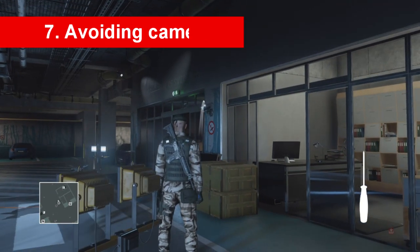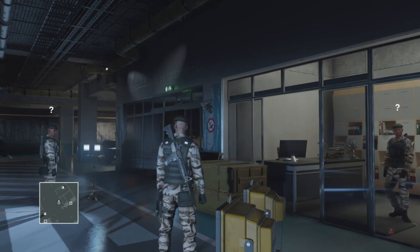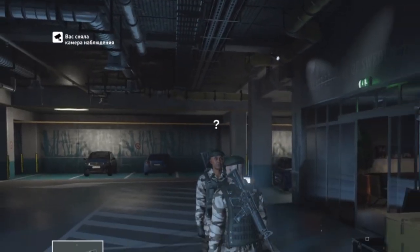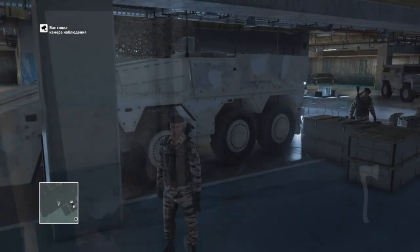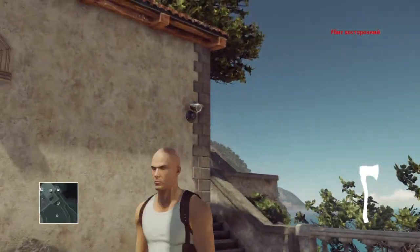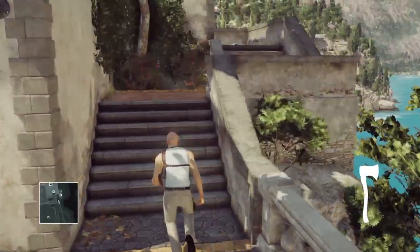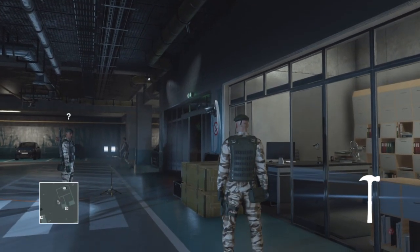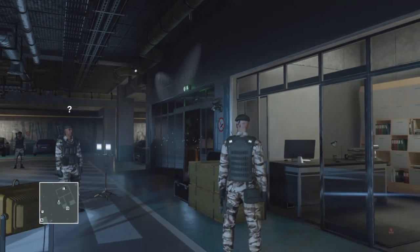Number 7: Avoiding Cameras. Cameras are common at the social occasions Mr. 47 attends to find his targets. If spotted by a camera, you'll see a notification in the upper left corner of your screen. You can later find the room with recording data and sabotage or destroy it before leaving. The most obvious way is not getting into the camera's line of sight. You can shoot it with a silenced pistol, but that may draw attention. The most effective safe way is throwing items at it — cameras have a health bar of sorts, and it usually takes two or three screwdrivers, one heavy axe, or one propane bottle.